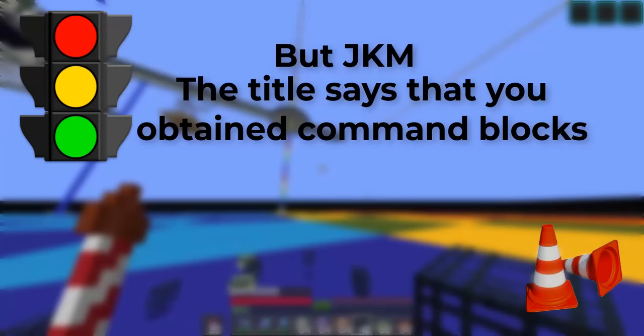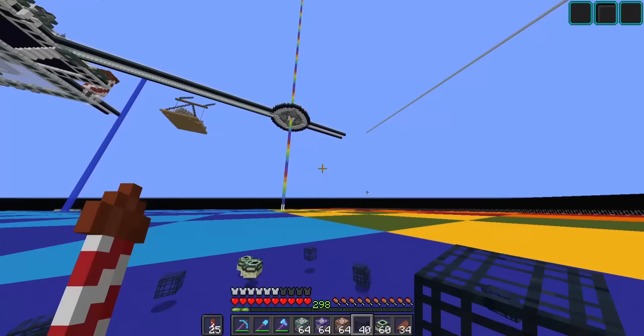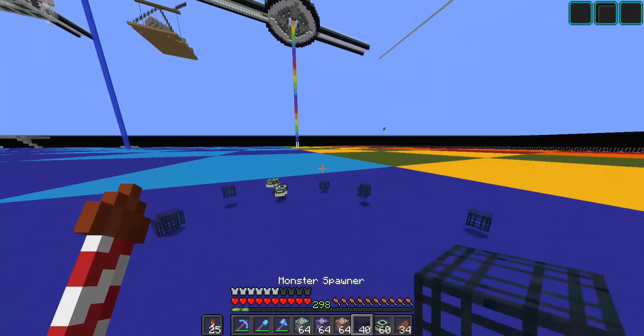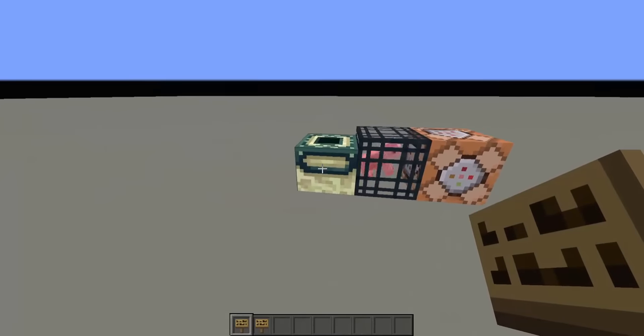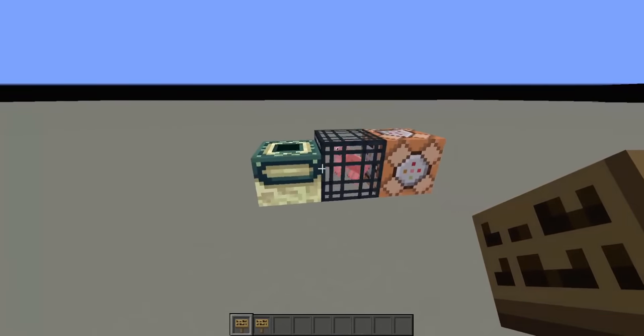The title says that we obtained command blocks. Generally speaking, command blocks are a bit more tricky to get as falling blocks than an end portal frame or a mob spawner. That's because they don't exist in the world and never generate.